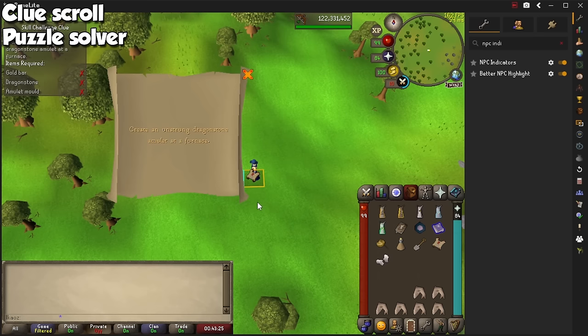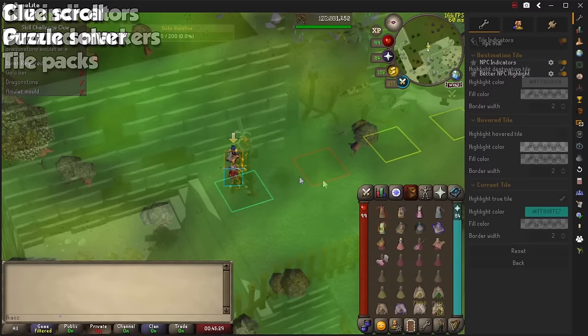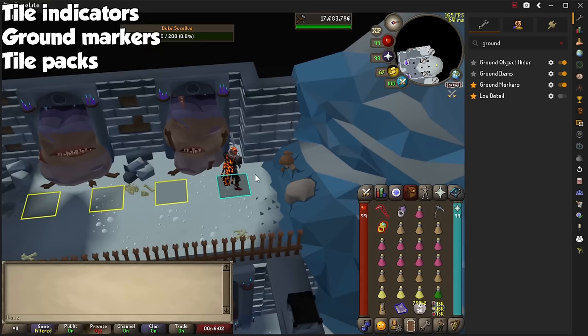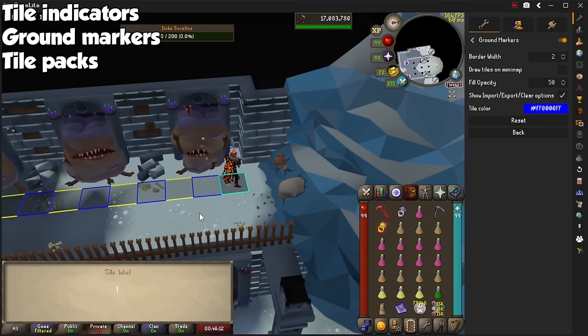I would say I became a much better player when I started using Tile Indicators and Ground Markers. Tile Indicators has an option to highlight your character's true tile and show where you are at all times, which is crucial for bossing and raids. With Ground Markers, you can shift right-click the ground and highlight any tile of your choosing, as well as adding labels and a color.